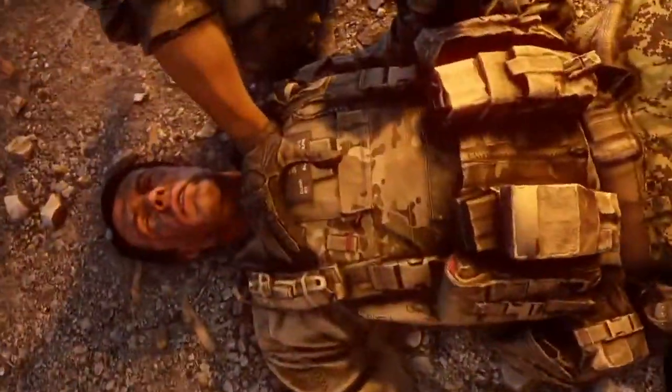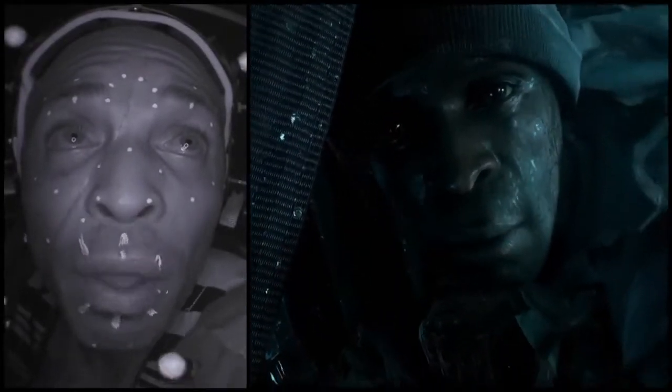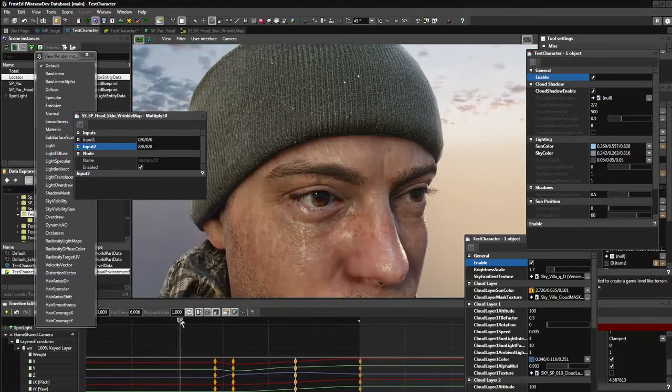In Frostbite 3, we've made a priority of much more believable, emotionally believable characters. There's a whole slew of features in Frostbite that support that, and one of the most important is the way a person's eyes look. The way we render characters is better than ever before — we're doing subsurface scattering models, we have parallax animation in the iris. You'll notice it looks like a real eye.